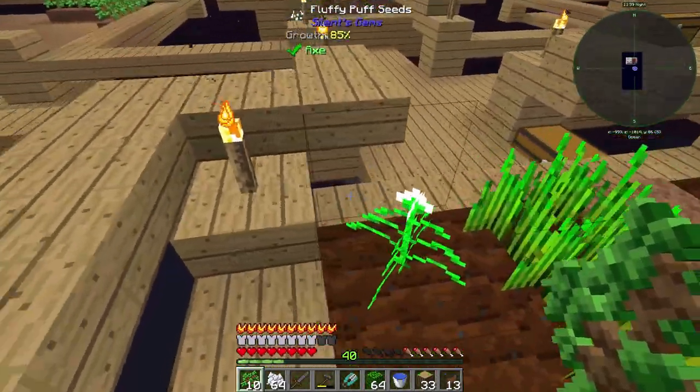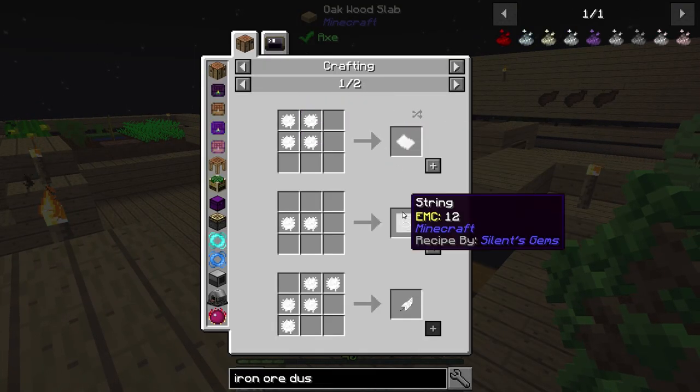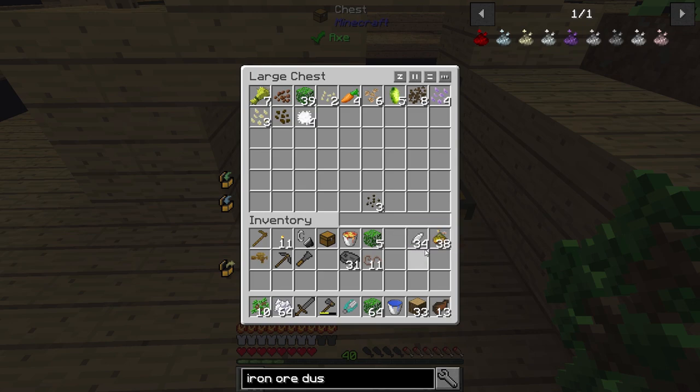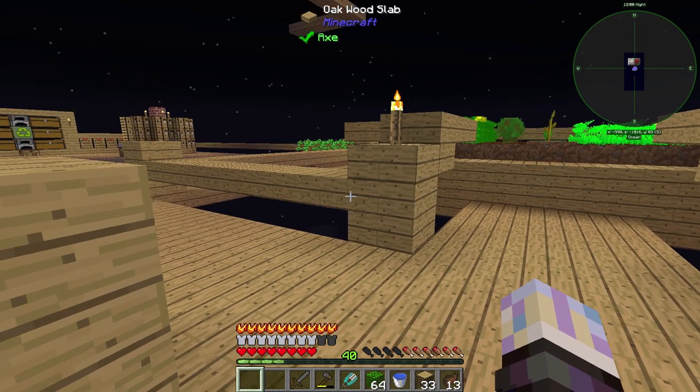The fluffy puff is the one I want to show — everyone knows the rest. It's pretty neat: it can be used for paper, string, feathers — which is actually awesome — and wool. Pretty awesome little thing. I also processed the industrial hemp; I figured I'd just get it done so I don't have to think about it.